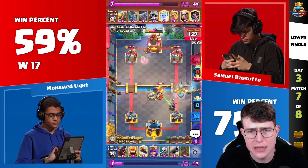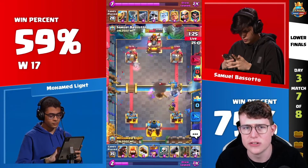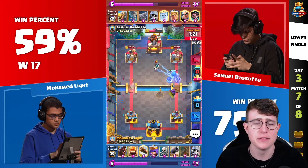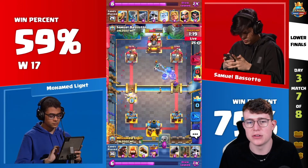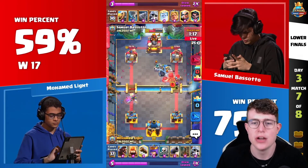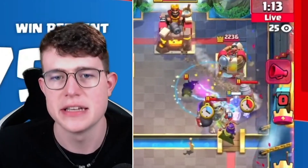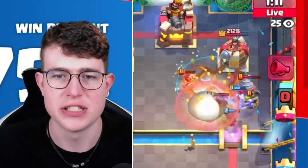The Hog Rider timings from Moe are just absolutely perfect. Look at this — Samuel really needs to worry, but Moe always plays perfect defense with the Giant Skeleton, never overextending, never playing the Giant Skeleton when he feels like Samuel has a lot on the opposite lane. Because he knows Samuel could just rush him in that lane. So it's time for another Hog Rider here, the Earthquake is coming down off the Goblin Drill, but the Giant Skeleton is still killing that.